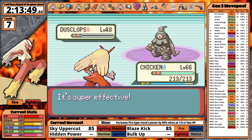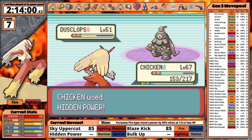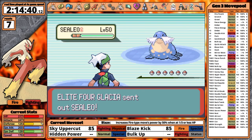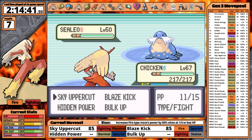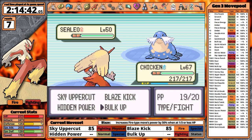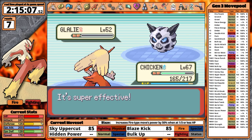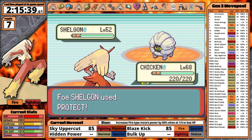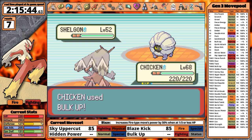Phoebe is next. Hidden Power Dark is really helpful here — I use it to one-shot the majority of her team, with the exception of one Dusclops and the Sableye. Another easy fight. Glacia has a type disadvantage to Blaziken, and her lead uses Hail, making things worse for her — it gives me a turn to set up Bulk Up. With my chicken beefed up, I uppercut my way to a swift victory. Now it's time for Drake. Out of the Elite Four, he has the best chance to stop Blaziken's spree, but he sends out Shelgon first, which loves to use Protect. I set up Bulk Up four times and knock it out with a single Sky Uppercut.